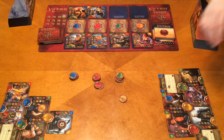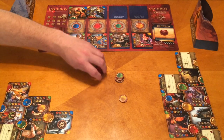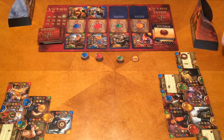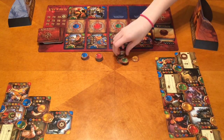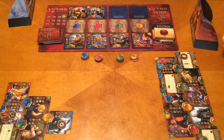Tim plays the Huntress — costs a yellow and a green, gets a red infinity stone. Megan and Tim both pass. We're on to round five.